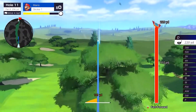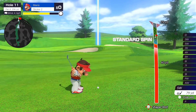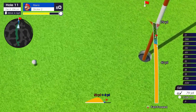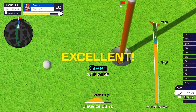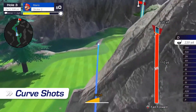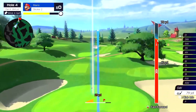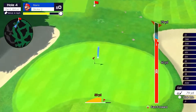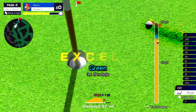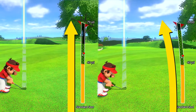Thanks to simple button controls, you can easily line up impressive shots fit for a pro golfer. Curve shots bend the ball's trajectory so you can avoid obstacles. Spin shots add a little spin to the ball, adjusting its path after it lands. And there are plenty more techniques in your proverbial golf bag. The shot gauge lets you see how your shot will curve due to slopes.